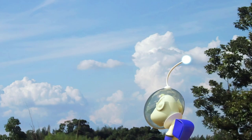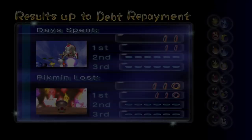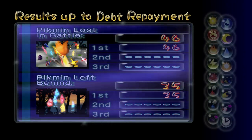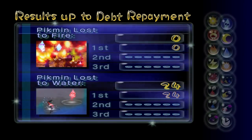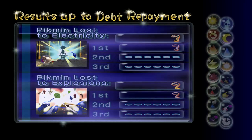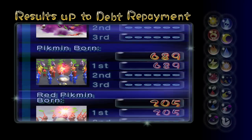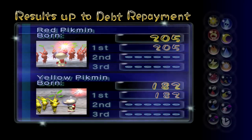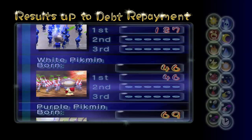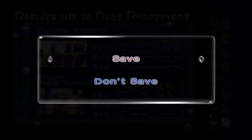Results up to debt repayment — here's our score so far. We had no Pikmin die in fire — we only lost a lot on water because of the reds being dumb in the Awakening Wood. Total Pikmin born and then a total of different types — we had 205 reds. We didn't have a lot of whites and purples, but we had 69 purples.